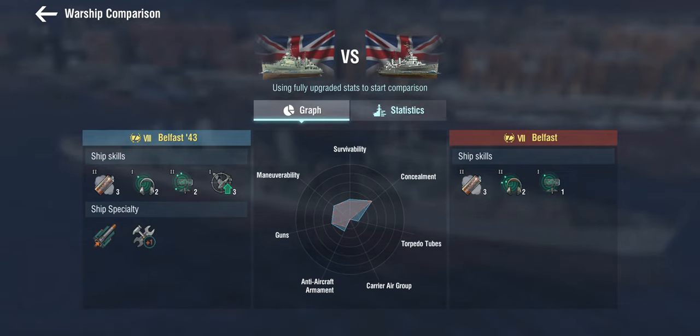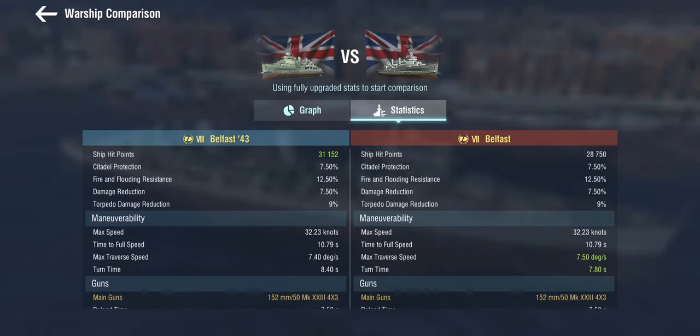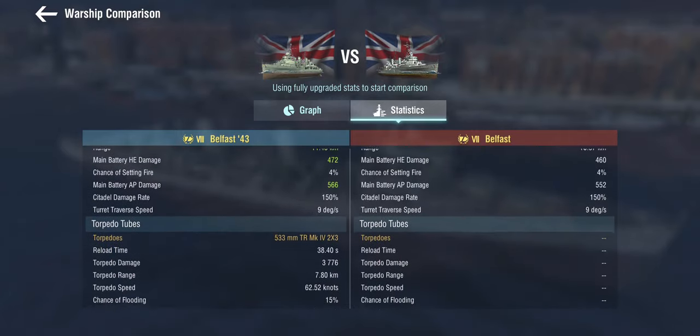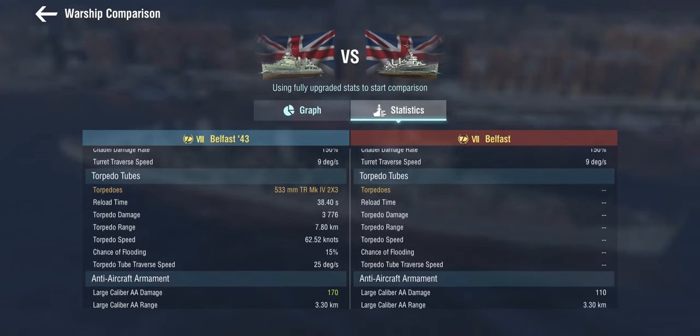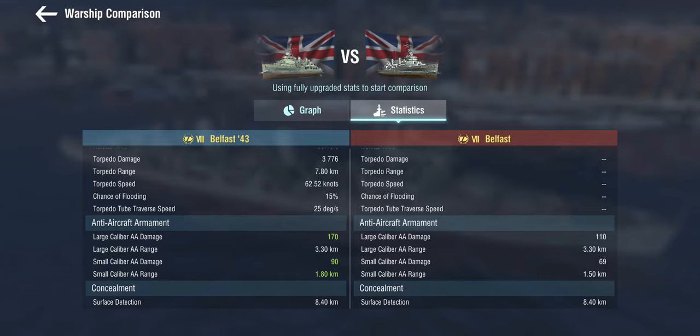She actually gets torpedoes too, because remember — while this is a tier higher, this is actually the older Belfast. So she gets the British single-fire torpedoes with two triple launchers, at 7.8 km range. She gets an extra heal and a little bit more hit points since it's Tier 8. The guns are the exact same guns but with a buff to range and damage output for the tier. The AP is now on par with the Edinburgh, and the AA is a bit better than on Tier 7.